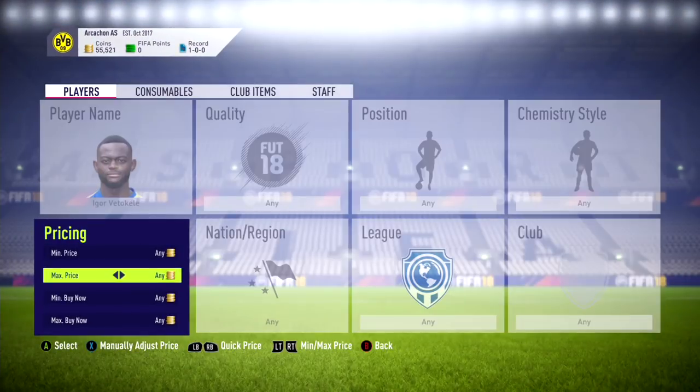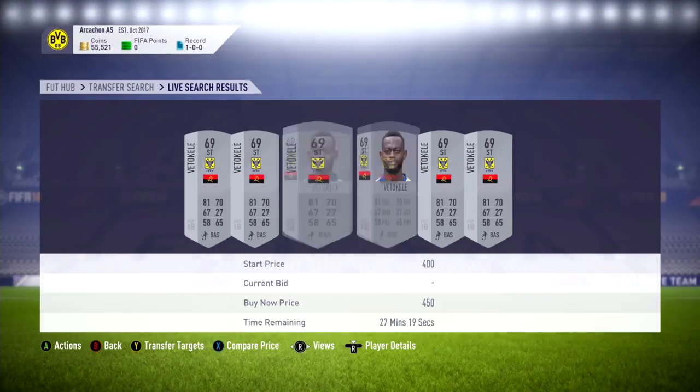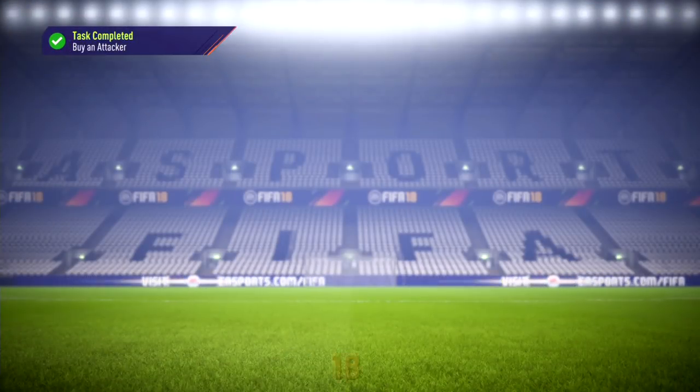First we're gonna start off with Veto Kelly. I got him there for 350. He's gonna start off our squad building challenge.